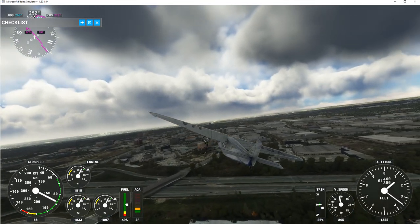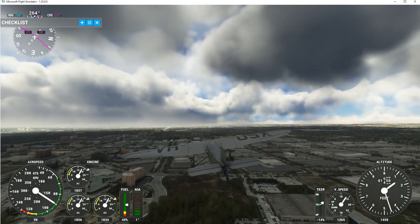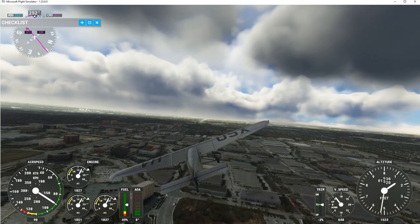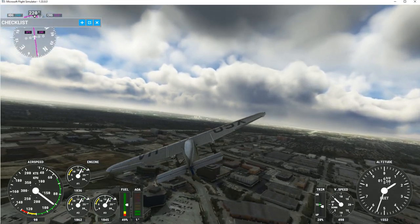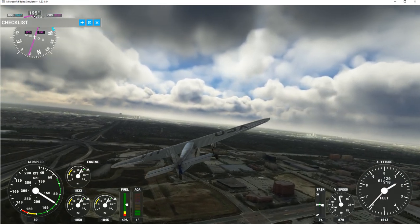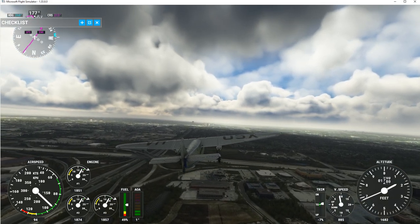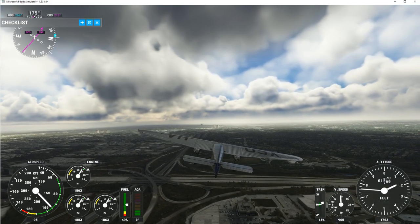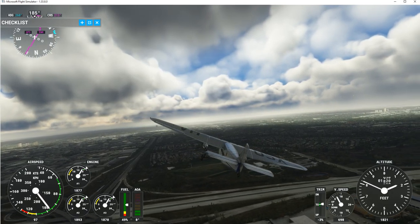Watch your speed — 90 to 100 knots isn't bad. It just turned again to follow the flight plan, so far so good. It's a cloudy rainy day here in the Toronto area. We're flying into Toronto International Airport and we're going to see if we can do an ILS landing. Keep a close eye on your airspeed — that needle right there.